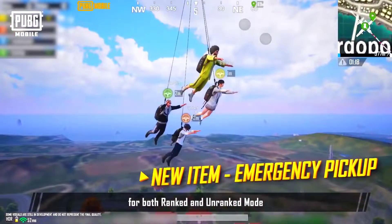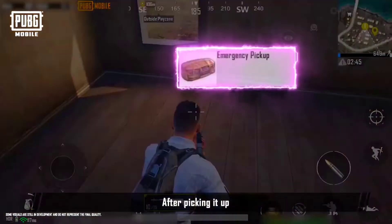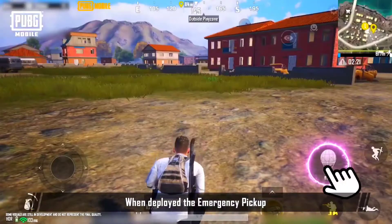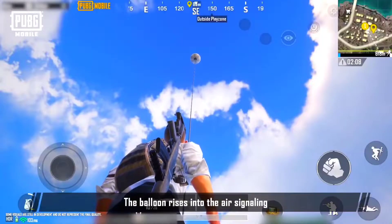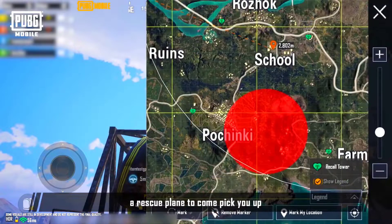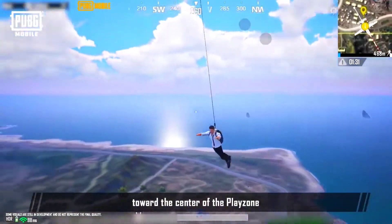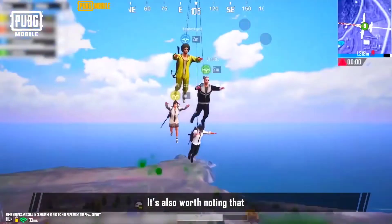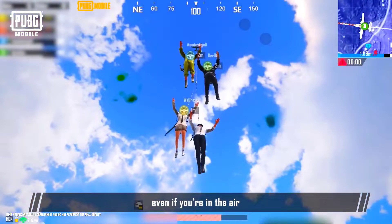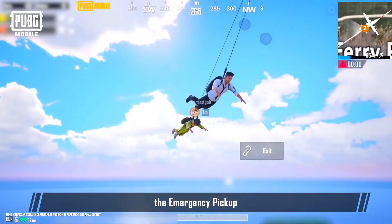In Erangel and Miramar, both for Ranked and Unranked mode, we've added a new item called the Emergency Pickup. After picking it up, you can use it from Quick Items. When deployed, the Emergency Pickup generates a hot air balloon. The balloon rises into the air, signaling a rescue plane to come pick you up. When you tap the plane, it'll pick you up and carry you towards the center of the Play Zone. You can choose to jump out at any time if you see a safe area that you prefer to land in. It's also worth noting that when you're in the Blue Zone, even if you're in the air, you'll continue to take damage, so think carefully about using the Emergency Pickup.